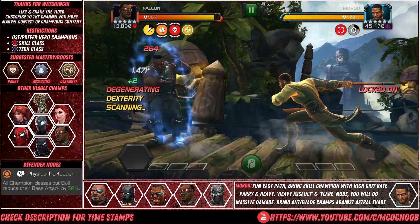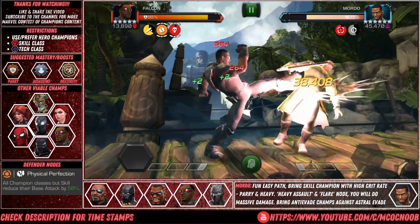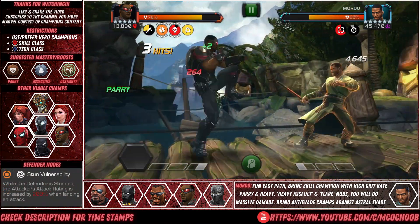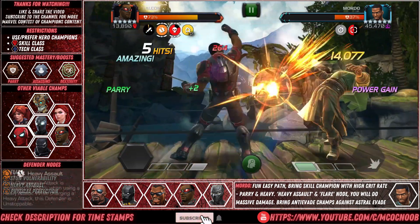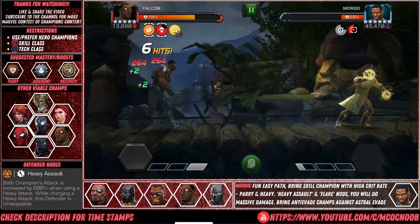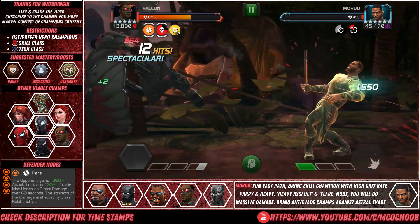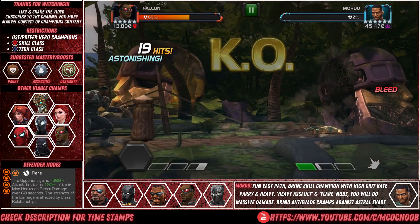Next up is Modu. The only technical thing here is that if you don't have a champion that can bypass his astral evade, all you need to do is wait for him to go into his power gain mode. Once he's in power gain mode you can just use a heavy. You won't get the bonus from the Stun Vulnerability node, but you can kill him off very quickly.